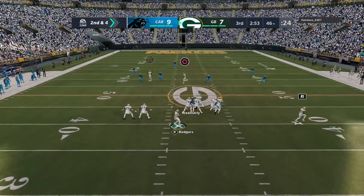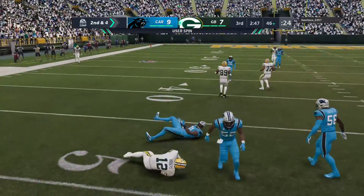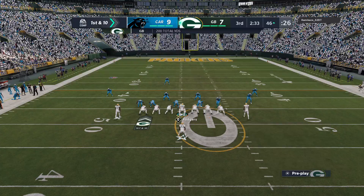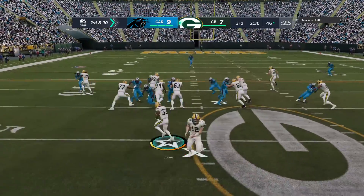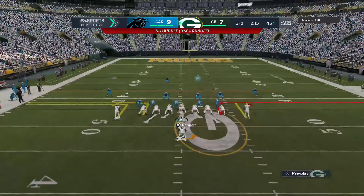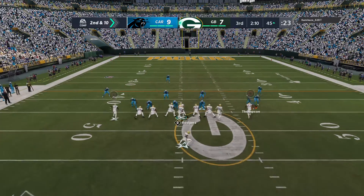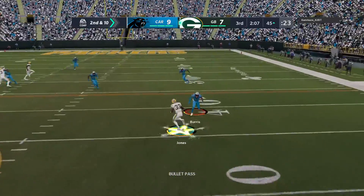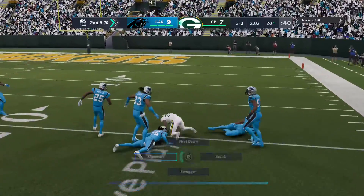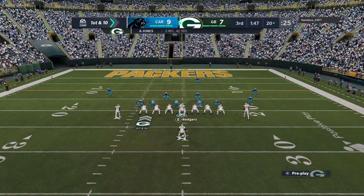Six yards on that last play, here's second and four. Rodgers dancing to his left and he's going to keep it, taking it down to the 46. From Panther territory now, first and ten at the 46. Jones stopped right at the line of scrimmage, no cutback lane to be found — second and ten, no gain. They'll throw with Rodgers, gets this to his running back Aaron Jones, and they're going to have another first down as the tackle's made at the Panthers' 20-yard line.